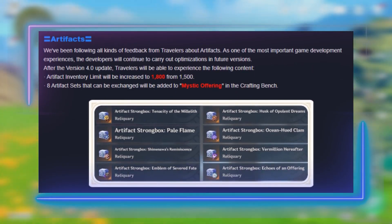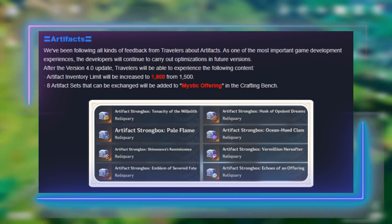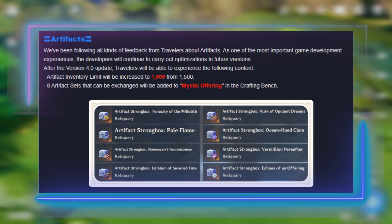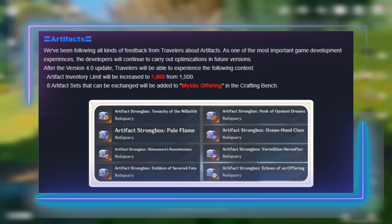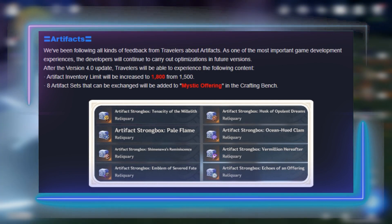Starting us off, we have a ton of changes to artifacts. As expected from the last major update, we got new artifacts in the strongbox, and once again we're getting even more. This time we are receiving Tenacity, Pale Flame, Shimenawa's, Emblem, Husk, Clam, Vermillion, and Echoes. This is pretty exciting since a lot of these domains are specific to characters like Pale Flame and Vermillion, so it feels pretty bad to farm there. Generalist sets like Emblem and Tenacity are also a big deal, because a ton of characters can make use of them, and you won't have to constantly dump Resin in there to get garbage artifacts.